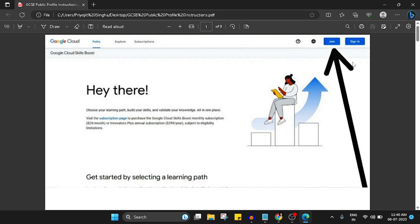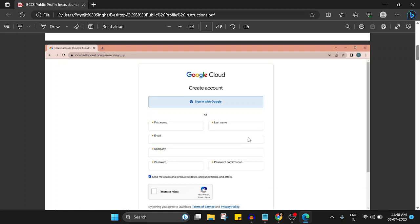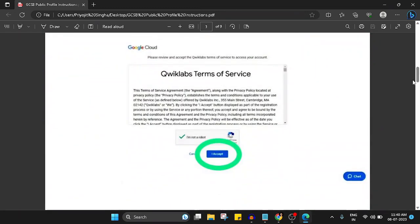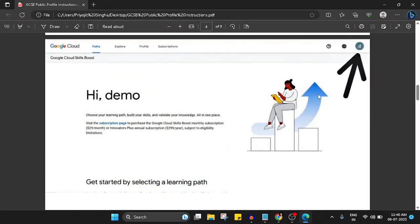After you come to the website, click on the Join button. You will be redirected to a page to create your account — enter the details, click on the reCAPTCHA, fill it up, and then click on 'I Accept'. Your account will then be created and you will be automatically signed in.